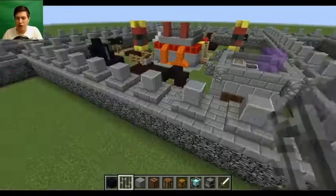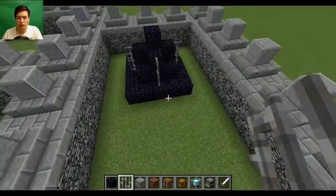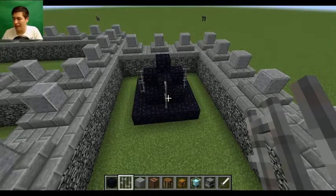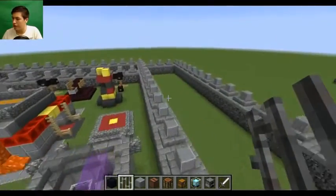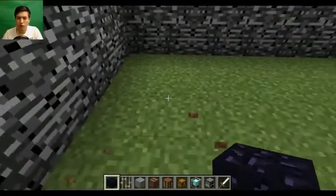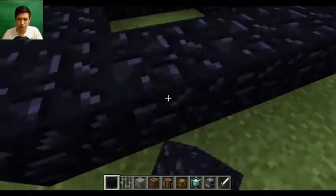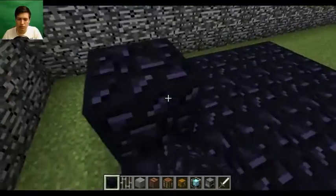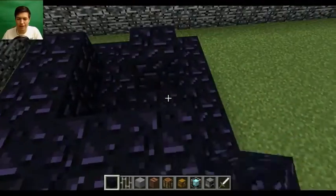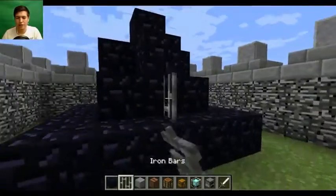Looking good - that's where the wizard would stand. It's got the iron bits on the side. It's actually really hard to do them; if I had more space I could put more detail in, but I'm pretty happy with that. We've got another wizard tower to do just over here, so let's quickly do this one since we're on a roll.